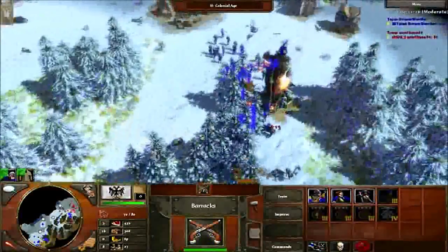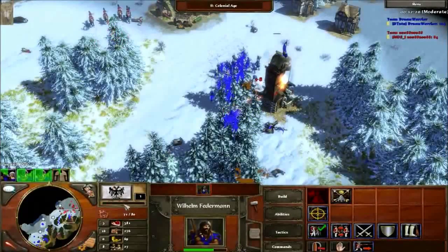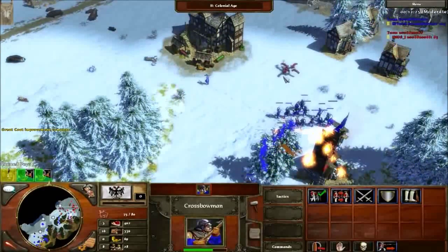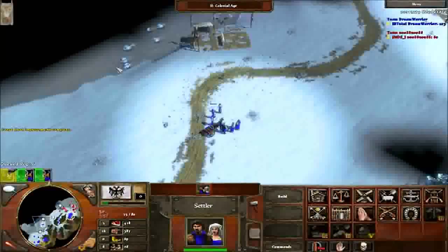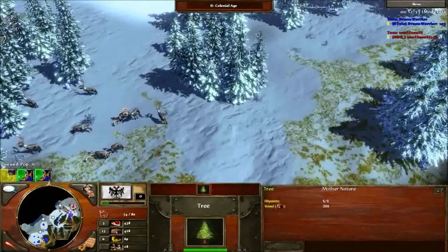Keep bow and production going. I see he has an army so I'm getting ready to attack. I ship two villagers to add more to my economy — now I know it's crucial. I'm fighting his hunts, no need for outposts, I still have map control and the game is in my favor.